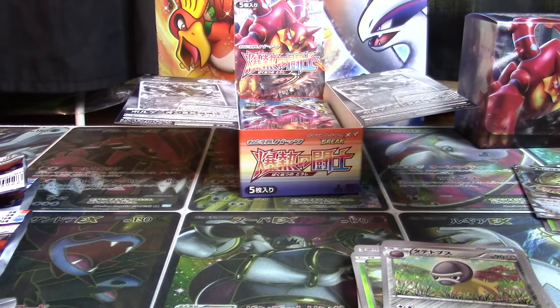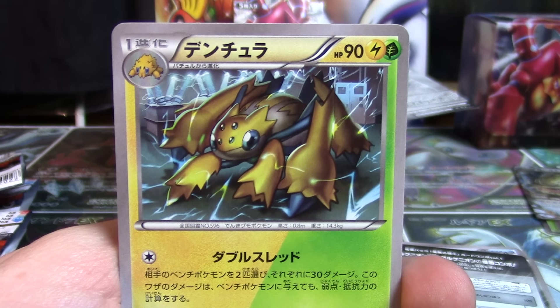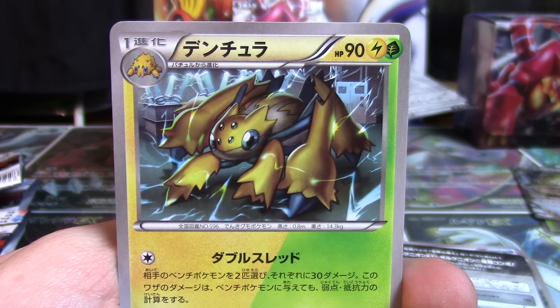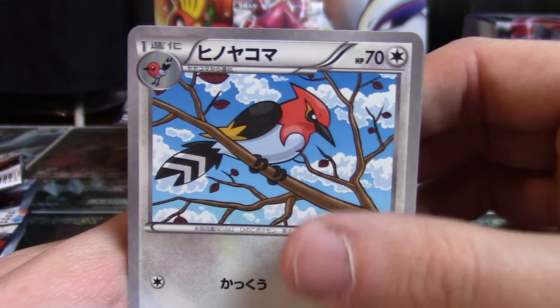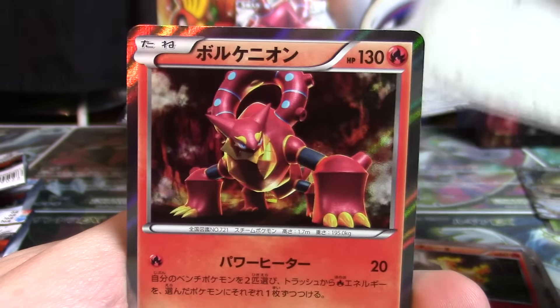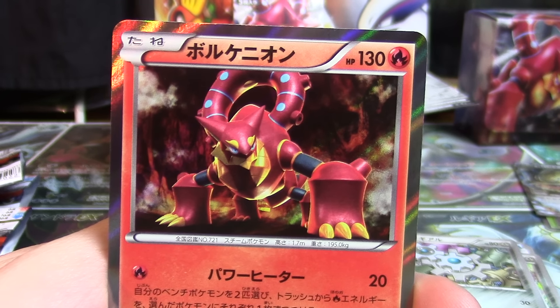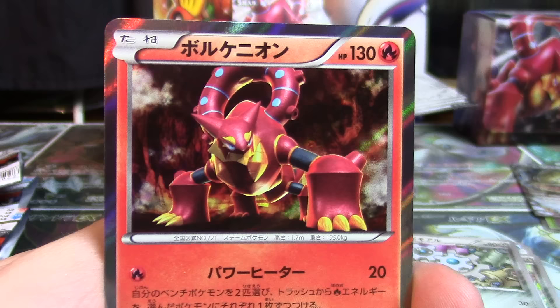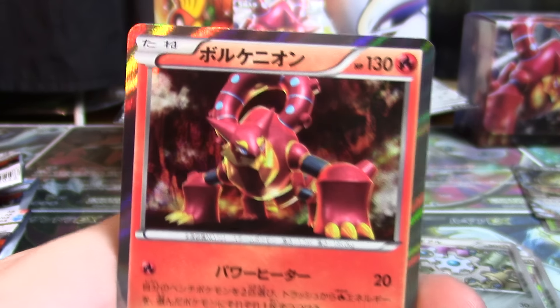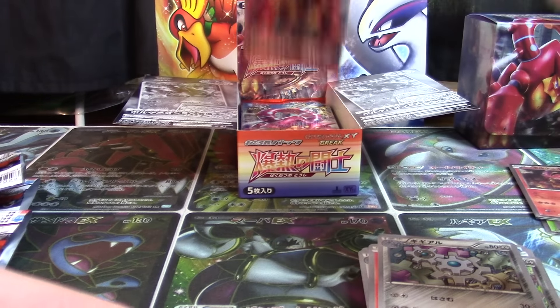I'm sure that Steelix EX will be a nice seller once the sale video comes around. Please don't ask to purchase any of the cards you see in this video — wait for the sale video. As we come across another dual type in Galvantula — that's pretty cool. Fletchinder, another Ponyta, Klink and Klang have been seen. And there is a holographic Volcanion, so it's got an EX, a Full Art, and of course a regular holographic in this expansion as well.